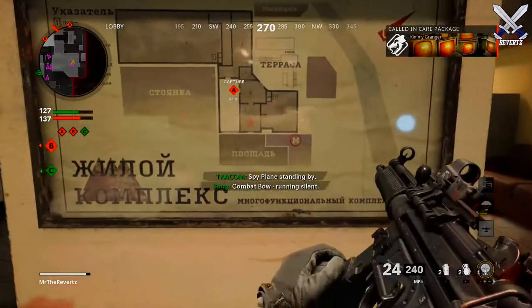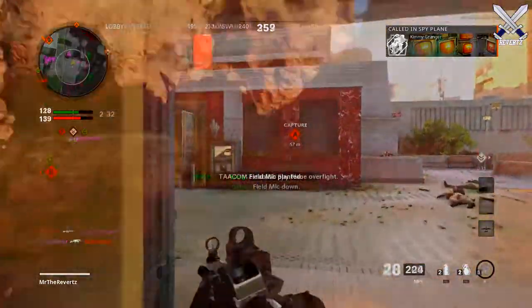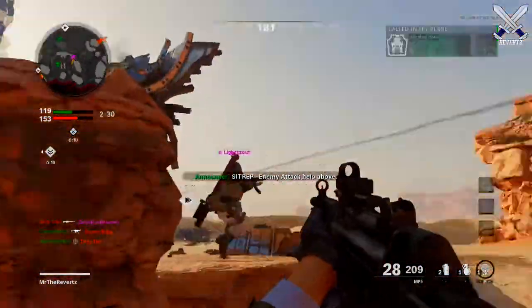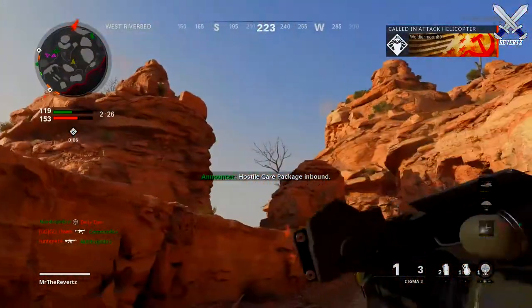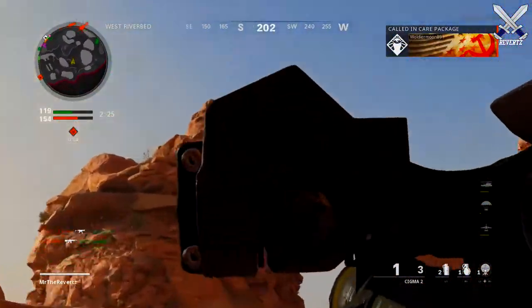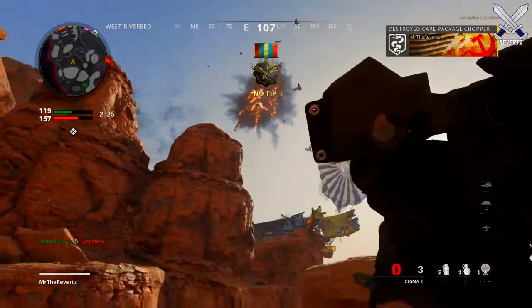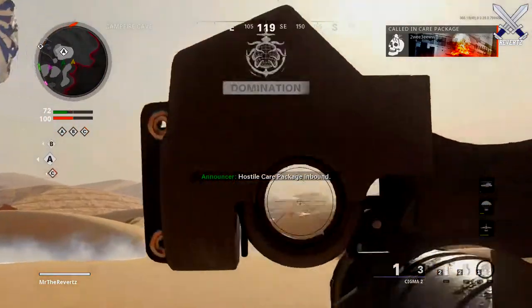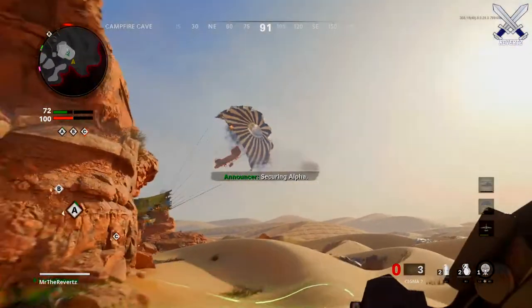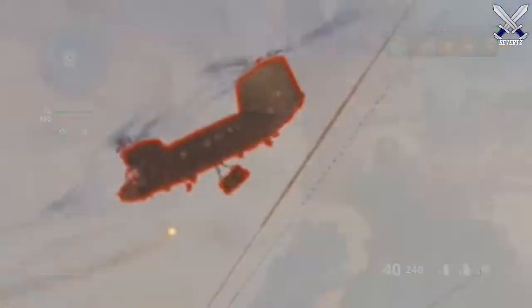Let's get into our very first tip, which has to do with countering care packages. Before, if you blew up a care package deploy ship you could fire a rocket launcher at it, but the care package would just drop wherever the deploy aircraft was. Now if you destroy the aircraft, you can completely eliminate the care package from even falling onto the map with your rocket launcher, stopping them from getting a free random killstreak.